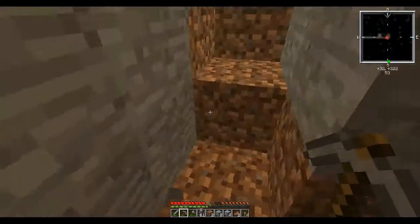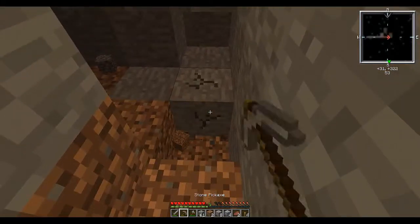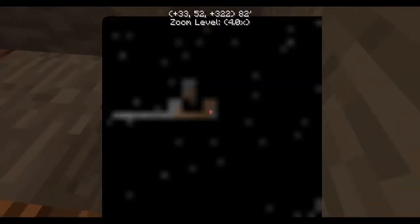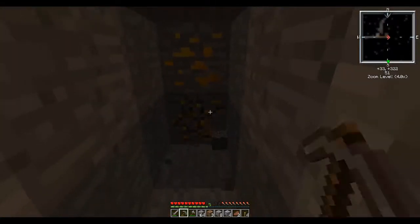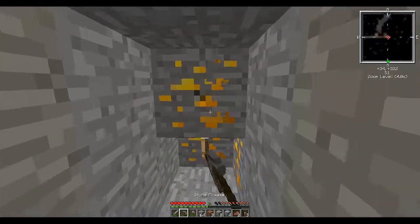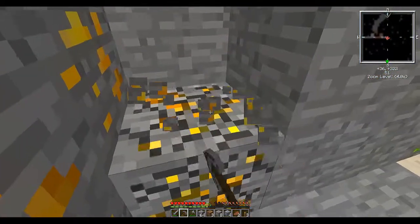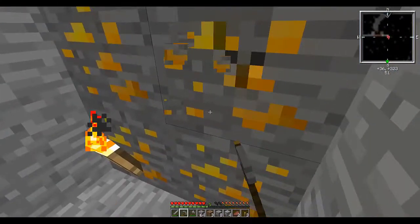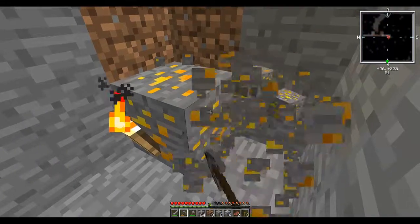We're just gonna continue digging here. Oh, I think we've got copper here - yeah, this is copper. Copper you will need immensely, all the time. I see that green stuff there - that can only be mined with an iron pickaxe, and that's uranium.